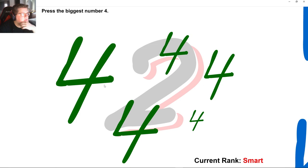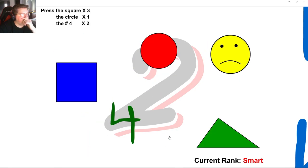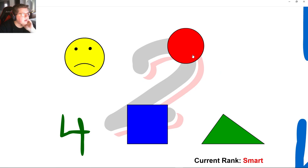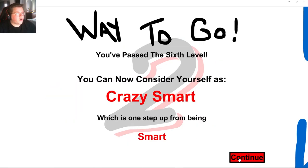Click the biggest number 4. Press the smallest number 4, then largest, then smallest. Smallest, largest, smallest. Press the square 3, circle 1, number 4 twice. 3, 1, 2 — 3, 1, 2. We are crazy smart.